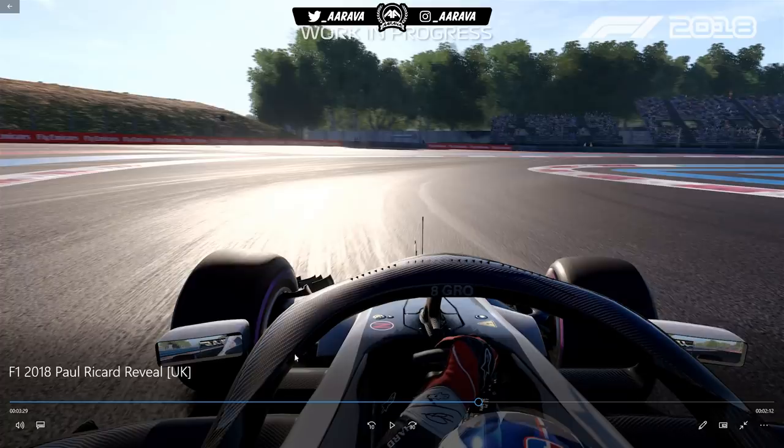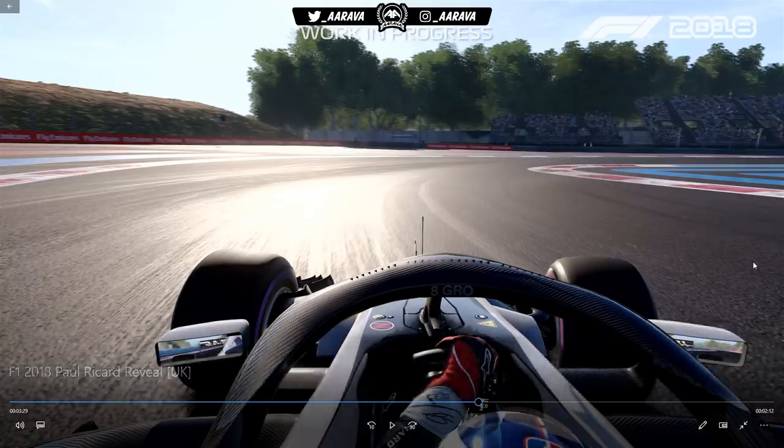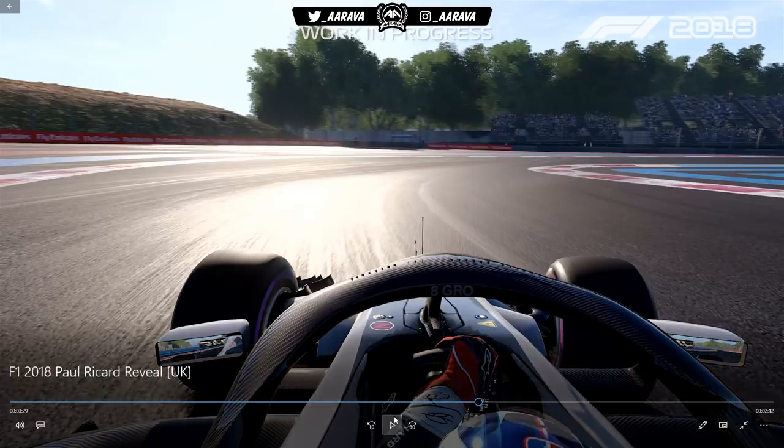Even the way the Halo connects back to the chassis differs - the Haas has got this more chiseled way it connects, whereas the Renault and Toro Rosso sleek out a little bit more as it enters the chassis on the frame. That's what the T-cam looks like, the offset T-cam. I've got to say, compared to the mod videos I've been doing with the career mode, it's actually quite realistic in terms of what it's going to look like in the new game. Pretty happy with that.